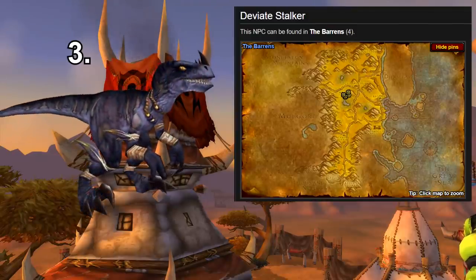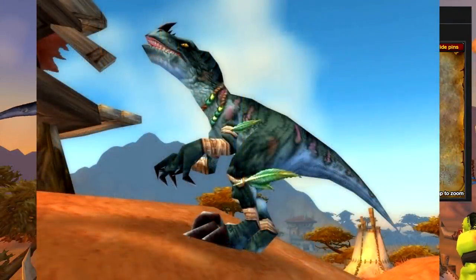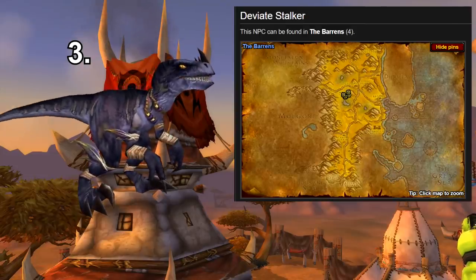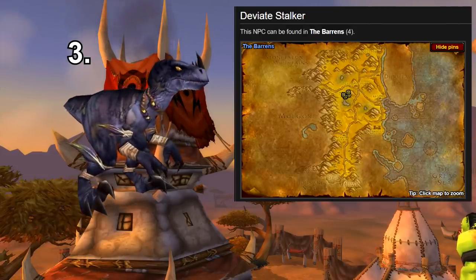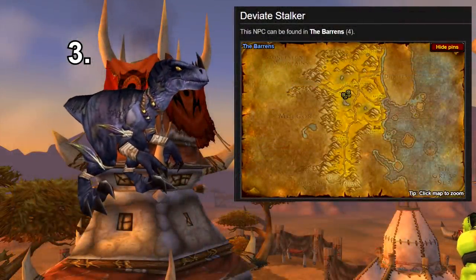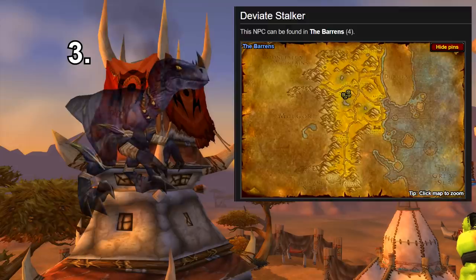For number three we have the Grey Raptor. It's pretty easy to obtain — they're walking around the Wailing Caverns. The reason I put it on this list is because I just don't remember ever seeing this colour variation of the raptor. It looks pretty cool, a black kind of grey colour. You can also get it from Tag the Leaper which is an elite quest in the Barons, but it's probably better to just go get it from the Wailing Caverns.